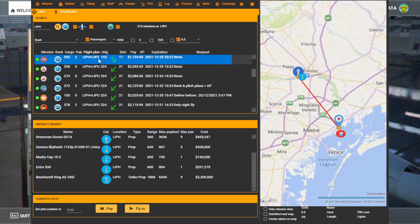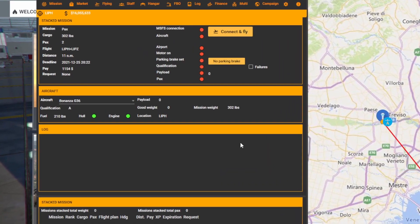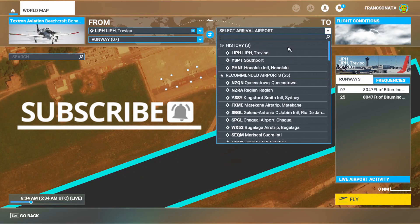Once you have chosen a mission to fly, right-click on that mission and select the fly option. This will bring you to the flying tab, which will show the mission is ready to fly. Information such as the total weight of passengers, the weight of fuel, the departure and destination, and distance of the flight can be found on this page. Good weight is the weight of any market goods you are carrying. NeoFly has a market economy which allows pilots to purchase goods at one airport to sell for a profit at another. The marketplace may require its own video, so please let me know in the comments if you'd like me to cover that.